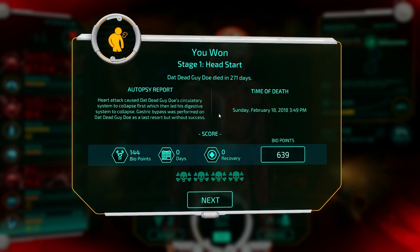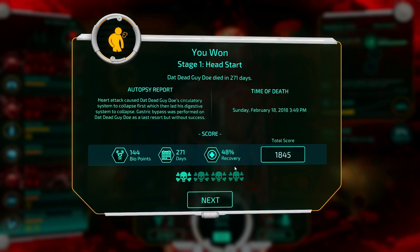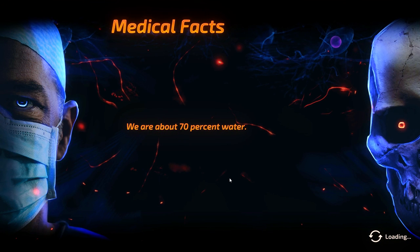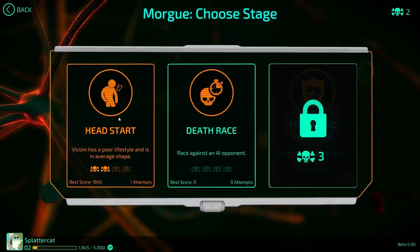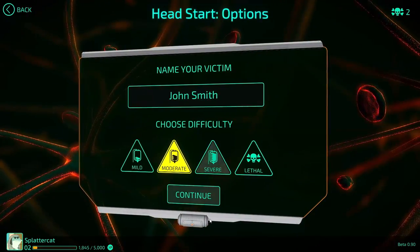We killed him — hooray for us! We won on Head Start. It only took us like a year and 144 points. We did alright — I feel like we killed him efficiently. Two skulls is better than no skulls. With seven skulls, we can get to the new thing. I'm going to try and do Head Start better this time, more efficiently.